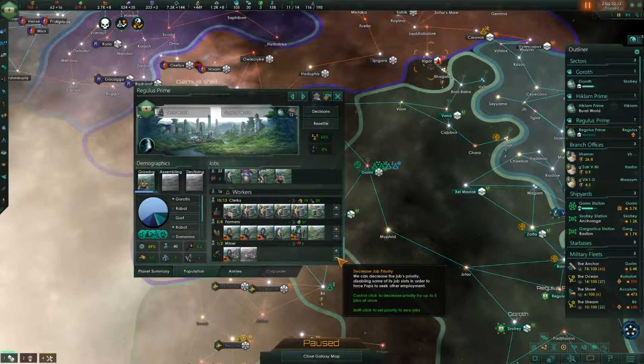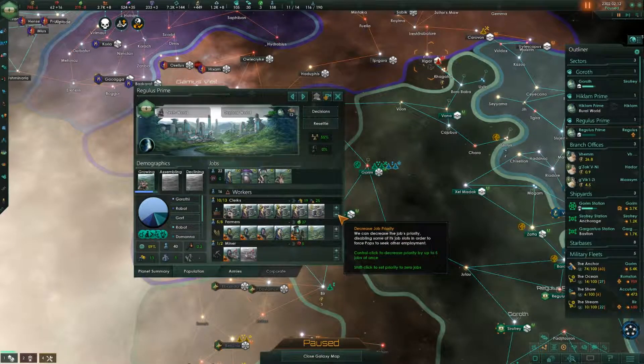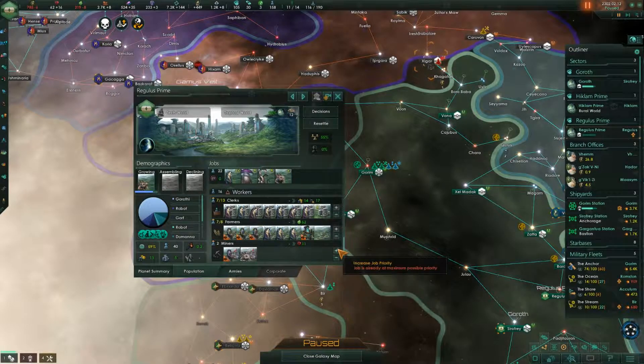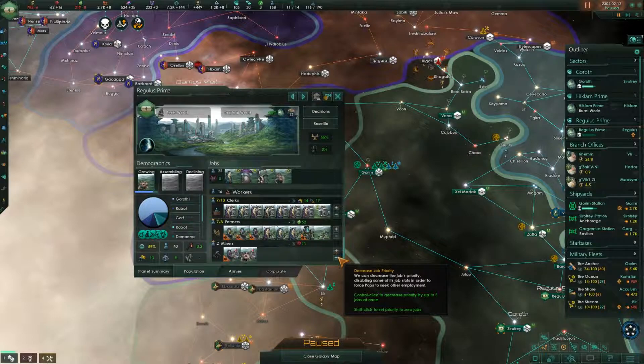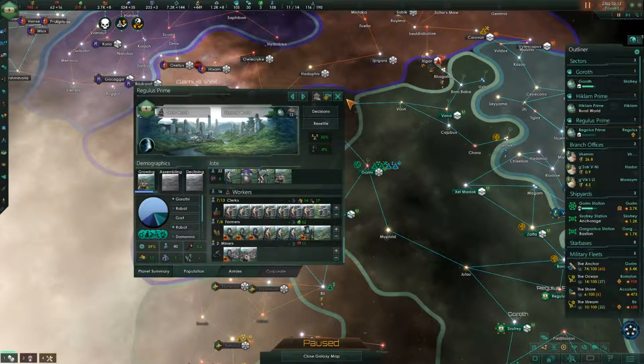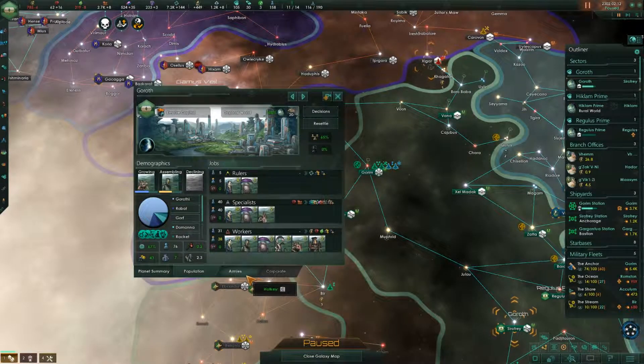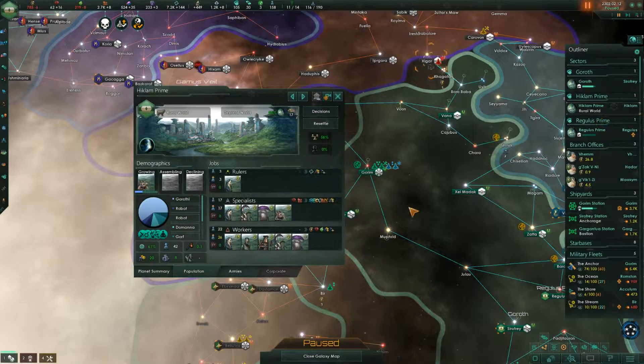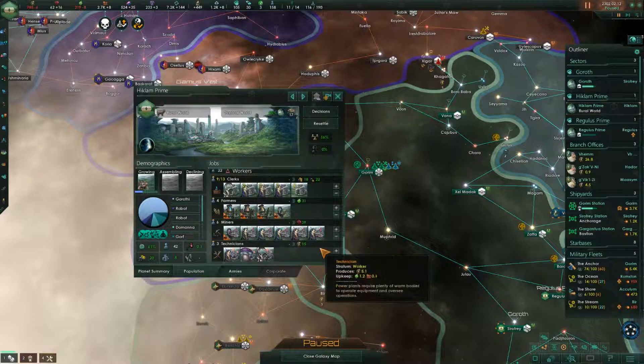I'm going to go ahead and remove one miner. Don't go into Clerks — bad. This just makes my energy credit problem even worse. You really want to mine, huh? Is the same thing going on over here? No — you're maxed out farmers. What about in Hicklum? You're also maxed out farmers.